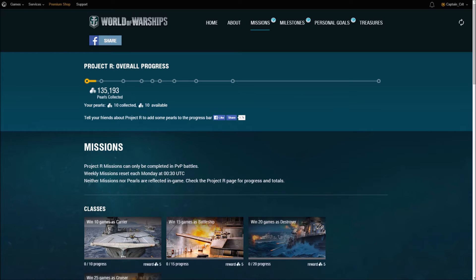There are milestones for Project R that are done as a community. As the community collects more pearls, the participants of Project R will get rewards. The first milestone reward is 300,000 credits for all participants. The second milestone reward is 1 day of premium time for all participants. The third milestone reward unlocks a special Razer chest on the treasures page. The fourth milestone reward is 10 of each signal flag for all participants, plus upgraded weekly treasure chest rewards.